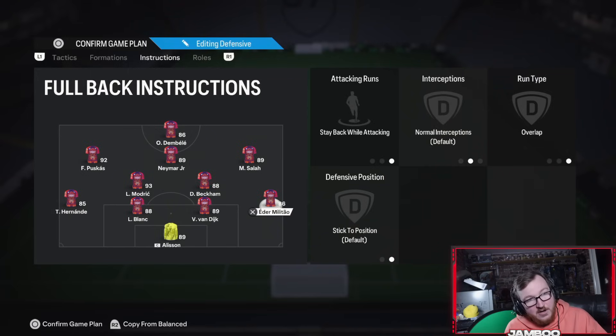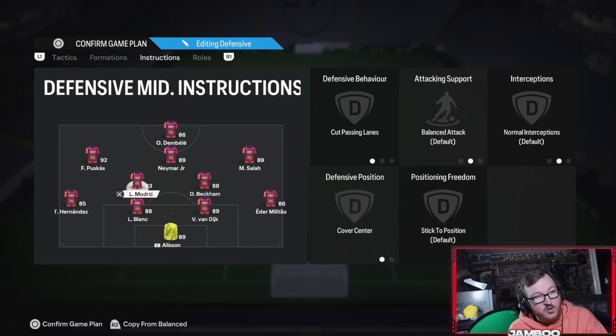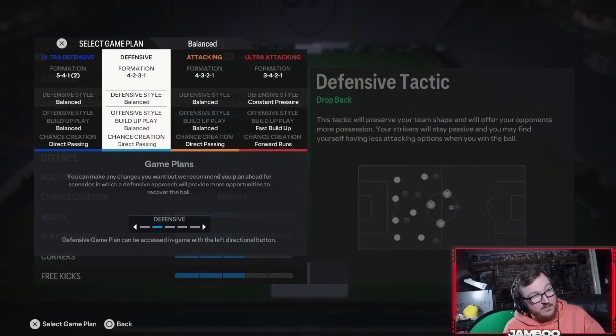We have stay-back-while-attacking and overlap on Militao, and stay-back-while-attacking overlap on Theo. The 4-2-3-1 is not a formation where you need overlapping full-backs at all, so you don't really need to worry about that, especially because we haven't got our CDMs on stay-back. You've essentially got six players who are all going to be offering up in the attack, so you're going to create good options. Some of you may struggle with the fact that it's a single striker formation — it takes some time to get used to — but in terms of the triangles and the opportunities you can create in the build-up, it's just a very, very good all-round formation.